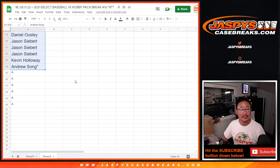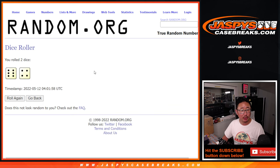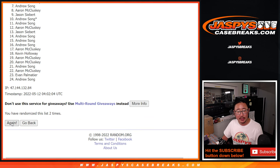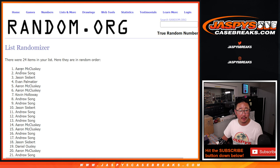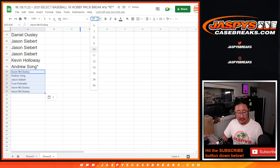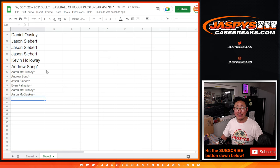This is the top six — top six after rolling a six and a four, 10 times. Rolling the tenth and final time. So Aaron, Andrew, Jason, Evan, Aaron, and Aaron — extra spots going your way after 10 rolls. Everyone else, don't worry, you're still involved in the giveaway part. It's just that these lucky ducks got slightly better odds on their side.